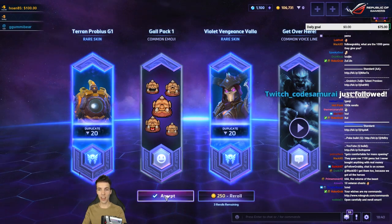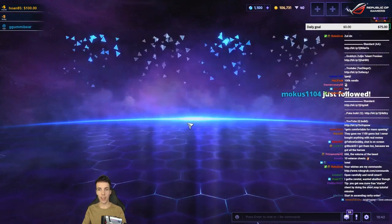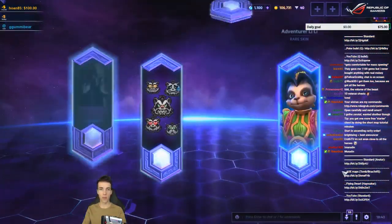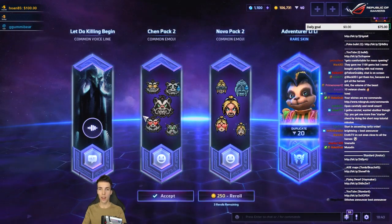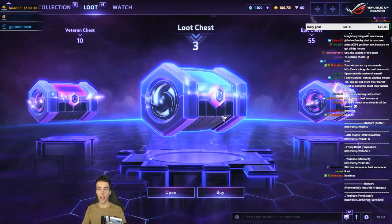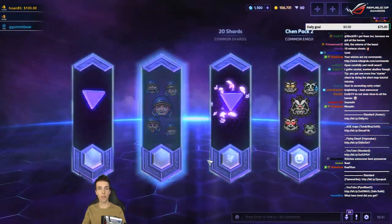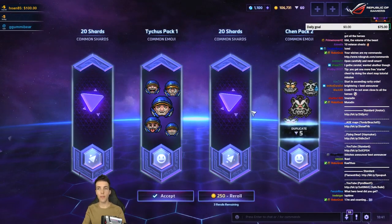Cool, I'll take it. I need all the shards I can get — currently I've got zero. Let's see how much we end up with at the end. One rare, adventurer Lily — it's a duplicate, but it's the only duplicate. I think I'm just gonna keep any luche that has at least one rare, and I'll probably re-roll the rest.